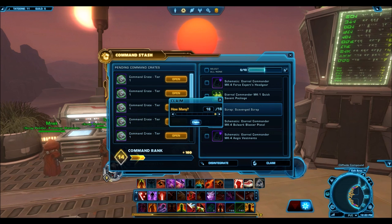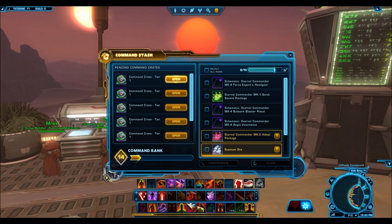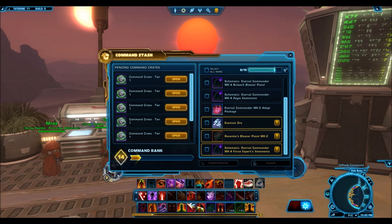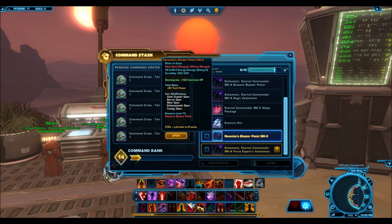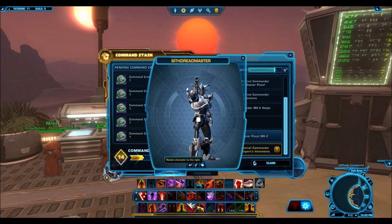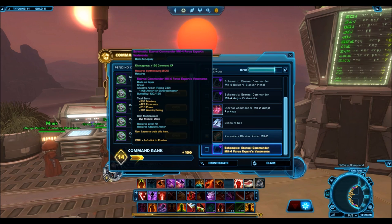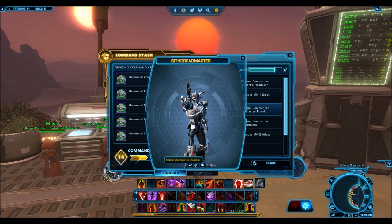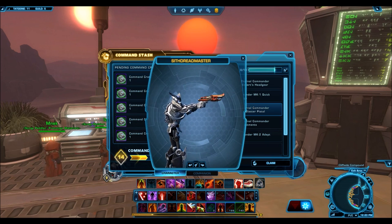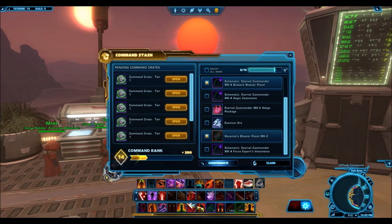Opening the next one - what's the gear piece here? We got Exonium Ore, okay that's just a reputation. This seems to be just a cosmetic blaster. We have a schematic - where's the gear piece? Looking at this blaster, this is okay. I'm kind of double-minded as to whether I should disintegrate these schematics, but I guess I will - who cares about them?